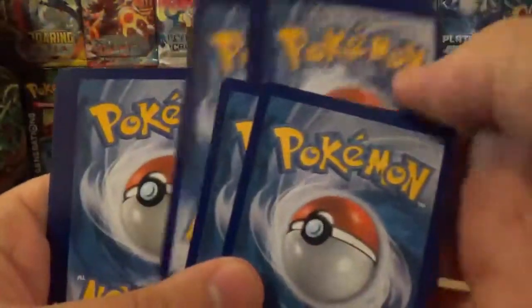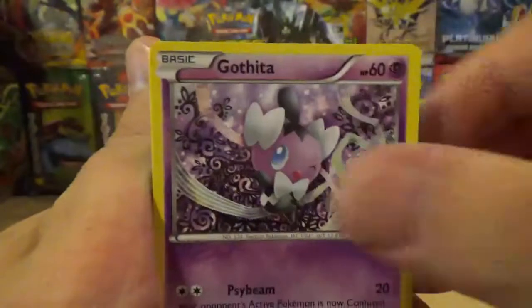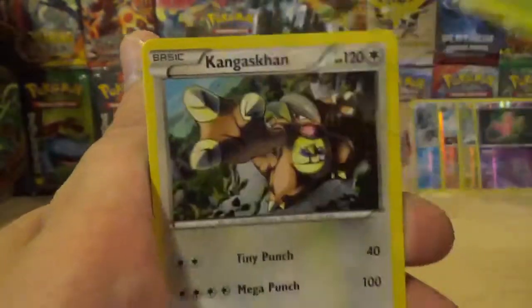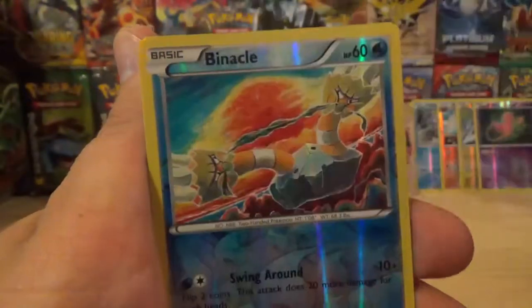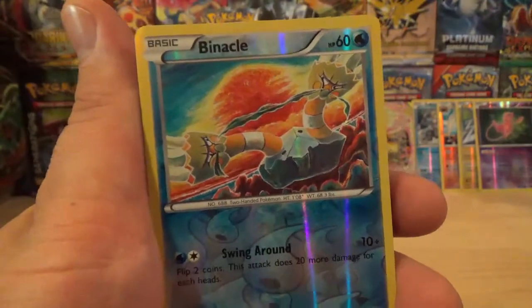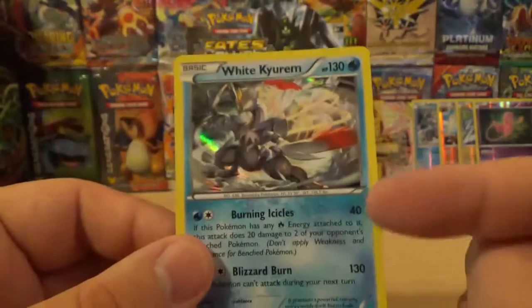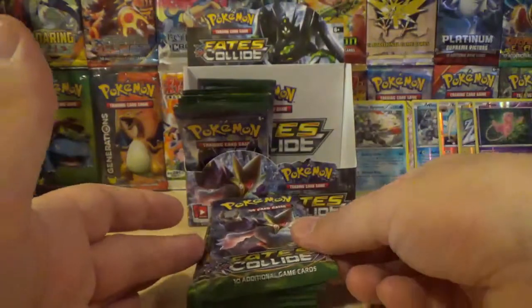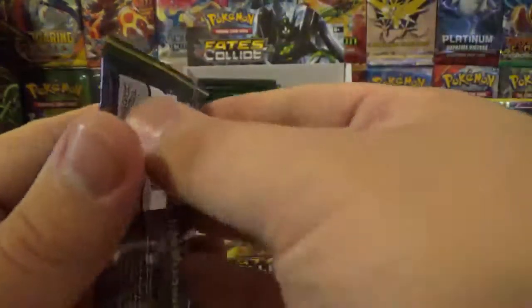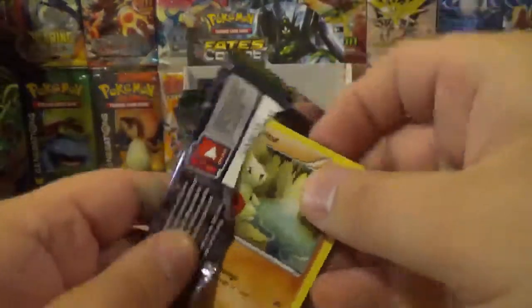Pack number two here. We've got Snivy, Meowth, Gaffita, Jigglypuff, Deerling, Kangaskhan, Sinchino, Shuckle. Our reverse is a Binacle — a reverse holo common card. And our rare of the pack is another White Kirim holo. Now, I know there's not too many holos in this set, but can I get a Mew? I have never actually pulled a full Mew holo. Is that too much to ask for? I just want a Mew holo.